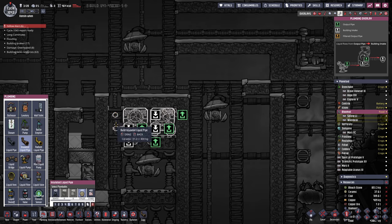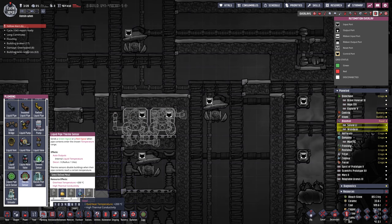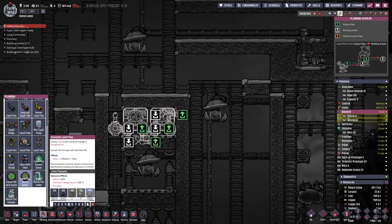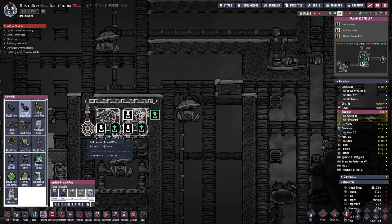The supercoolant is coming in here from this side, then going out this port if it's not necessary. If it is necessary, it gets pumped out the other side — same thing over here. So basically it's going to run through both aquatuners if it's above temperature. We'll grab a liquid pipe thermosensor there, made out of steel. So if that detects the temperature is below the required amount, the aquatuners will turn on and start chilling down the supercoolant.